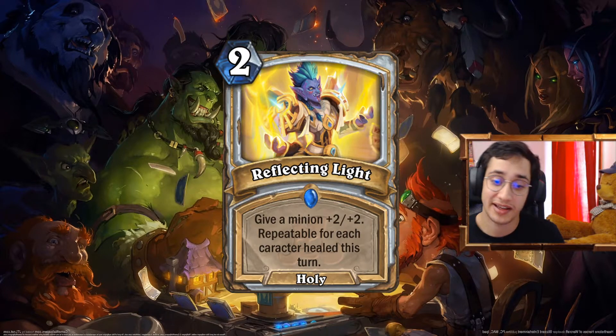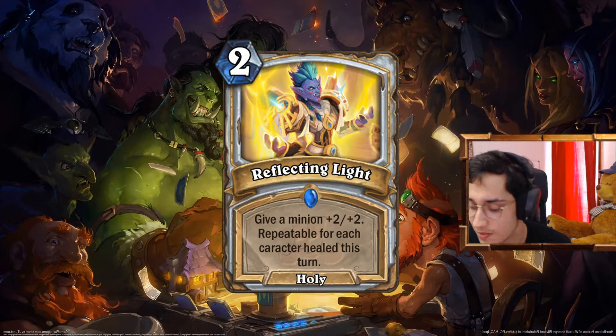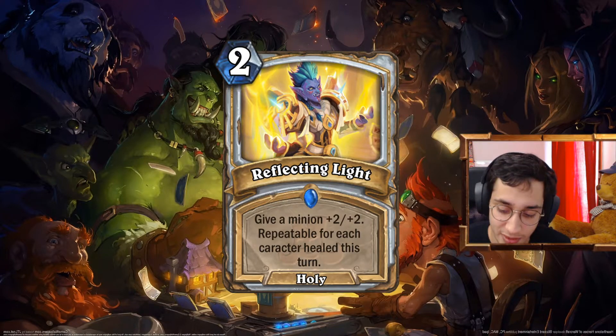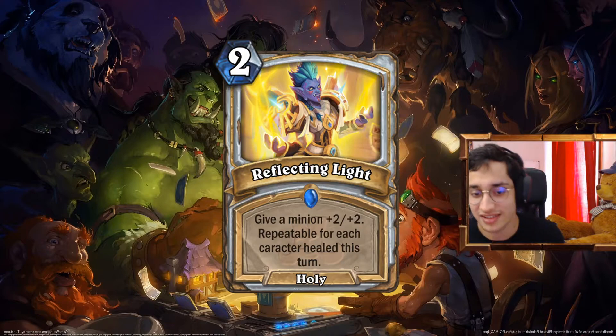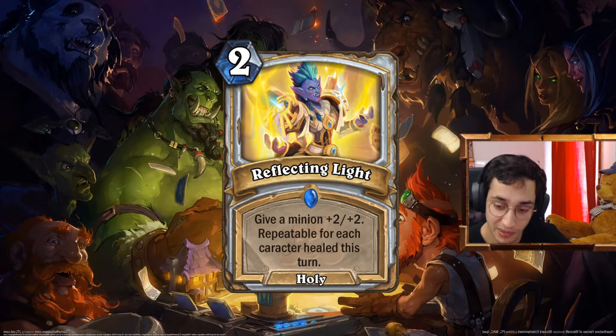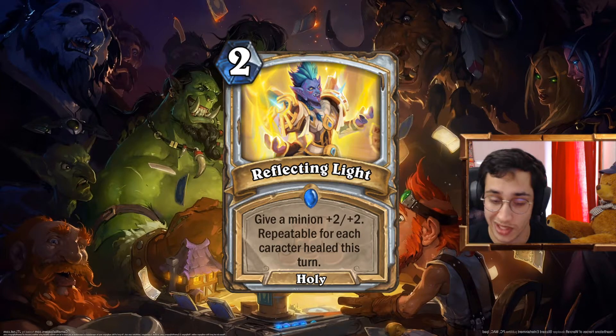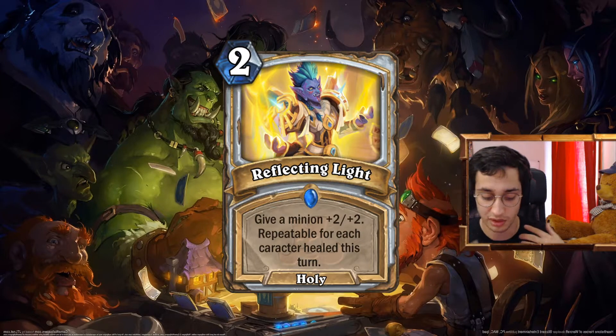Reflecting Light. 2 mana Holy Spell. Give a minion plus 2 plus 2. Repeatable this turn for each character healed this turn. Remember when we had Extra Arms at 2 mana? Well, this is the balanced version. Extra Arms at 2 mana was busted in Priest — we can all agree on that. I wanted something that said 'if you heal this turn, have an extra effect.' And this has an extra effect for each character you heal this turn. So if you used your hero power or a Circle of Healing, it would have a whole different effect. Combined with cost manipulation like the Radiant Elemental, you can buff a lot of minions. I think this goes well in some kind of heal combo Priest.